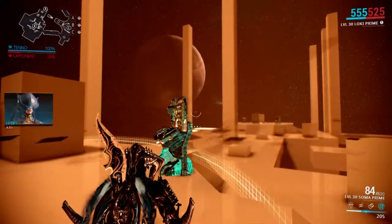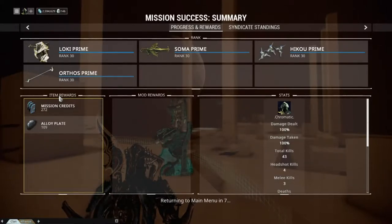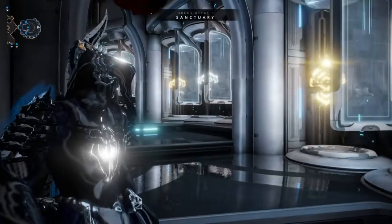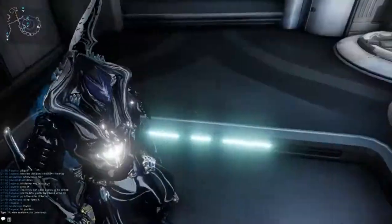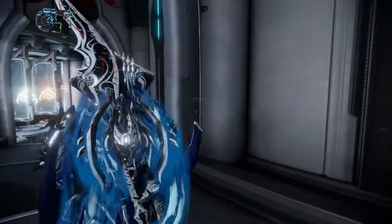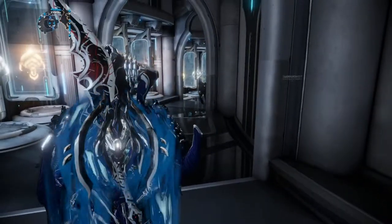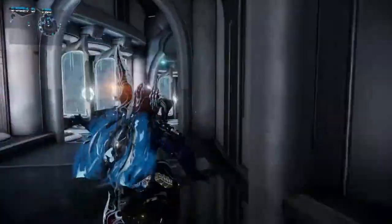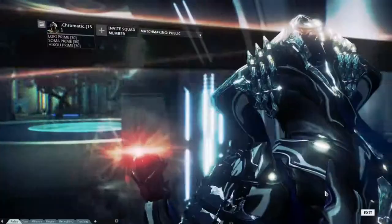That's it. Mastery Rank 15 — that's the easiest way I figured out to do it. I only tried a few frames. I tried Ember to see if the ultimate would span the whole map, but this map is kind of big so it didn't work out well. Some people say use Excalibur, some say Mirage, but Loki is the most common. The biggest tip is to use Loki with max range on your modifications. Use your decoy and then teleport to it — you can go from point to point. I found that to be more of a hassle than just using running and parkour.